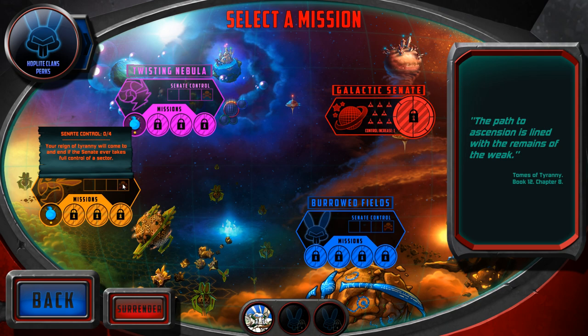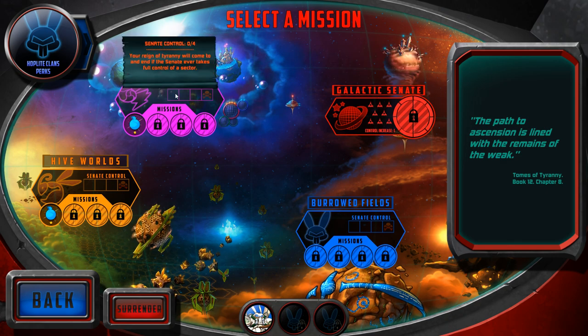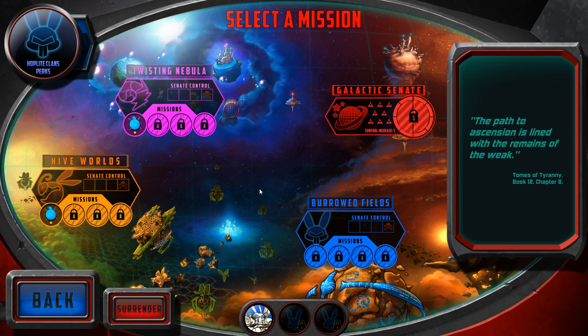These squares here represent the Senate control. At the end of every mission you do, the Galactic Senate will invade one of these regions and put a ship in there. If they get four ships in any of these regions, they win the game. Every time you complete a mission successfully in one of these regions, you take out two of the enemy ships. There are no ships in there yet because I've just started the game.